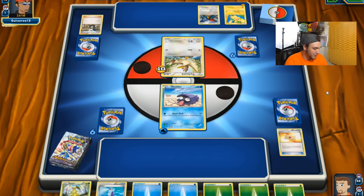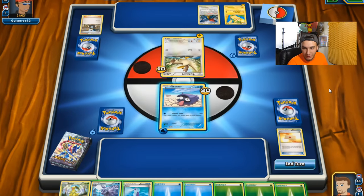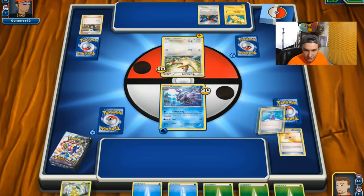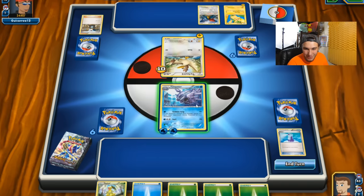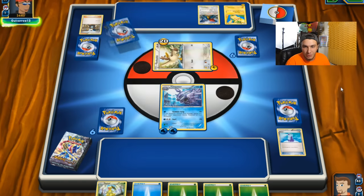I feel like Farfetch'd is going to get an Alolan form or something. Let's see what he does here. Are we going to go out in one turn? If we don't get a basic Pokemon he's going to take us out next turn. Oh, we can evolve — yes! Alright, let's go ahead and heal up. We played right into that one. Let's use that Sudden Grip, and that should paralyze him because we just evolved. This card is now paralyzed — that paralyzed effect looks pretty cool.